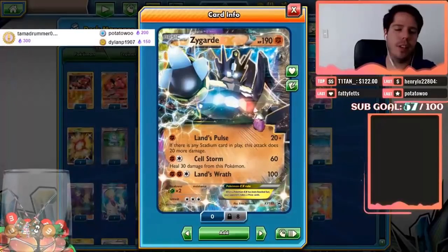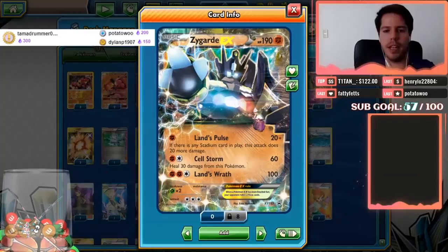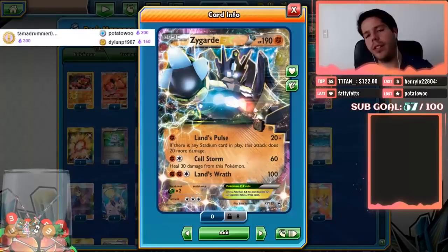Zygarde-EX is another inclusion — 190 HP. Lance Bolt deals 20 damage and 20 more if there's a Stadium card in play. Cellstorm is a big reason it's included: you deal 60 damage and heal 30 from this Pokémon. Against Trevenant, this is your best bet — you get to heal and deny your opponent Prizes.